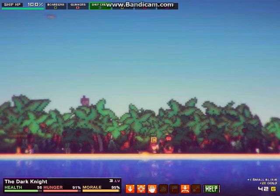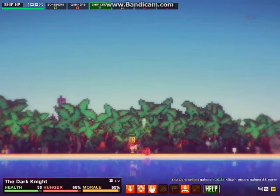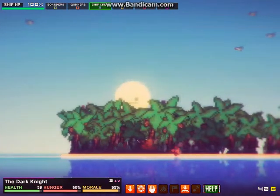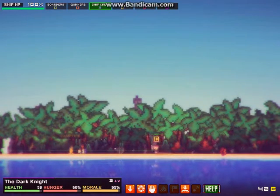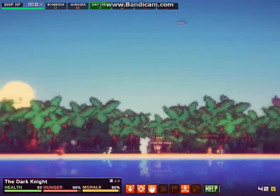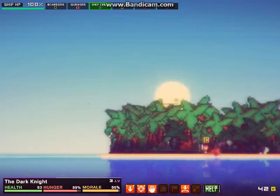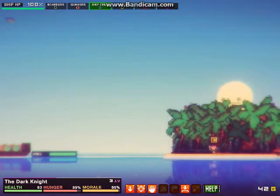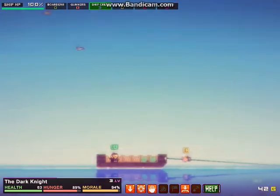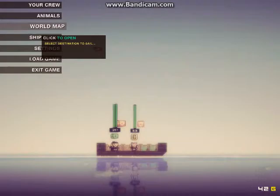We're going to extract this chest and we're going to kill this crab. He dodged like a boss. We're going to go back to our ship now. I think campfires heal you — pretty sure. Hopefully we find a pirate so I can show you guys what it looks like. It's pretty much the same thing except an enemy. We're going to go to the world map — please be pirates.